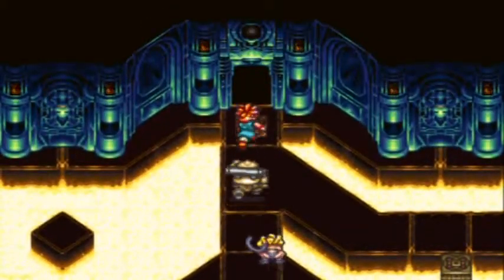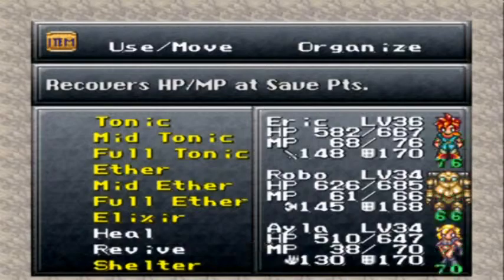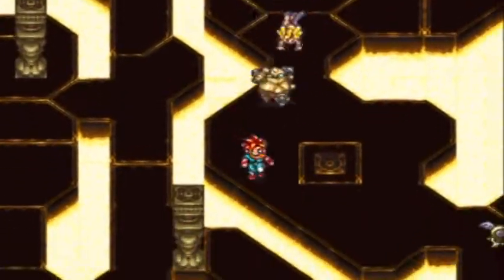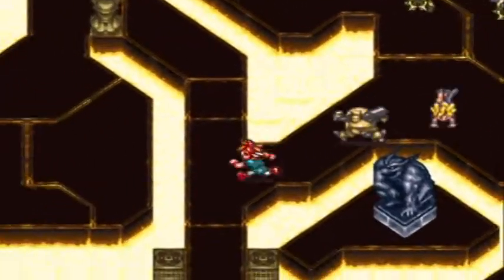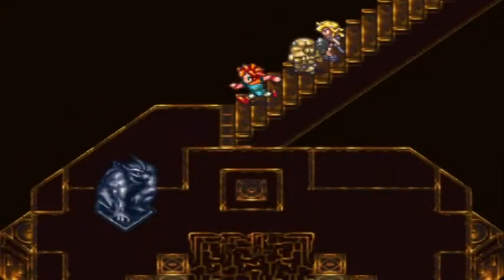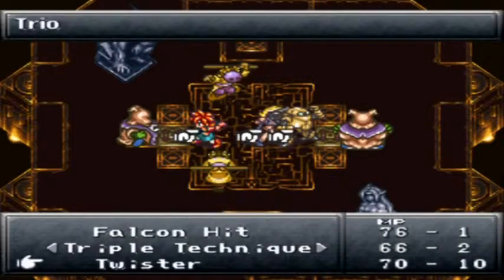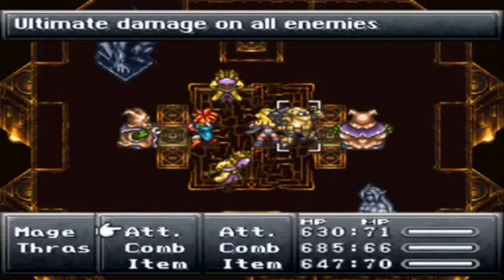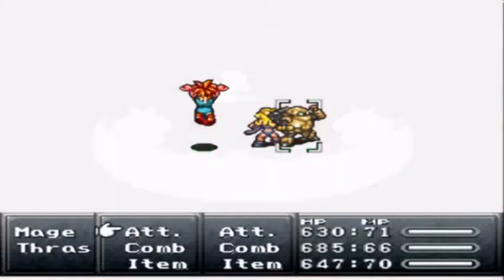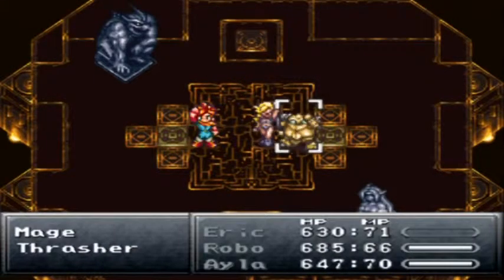Well since we're here, I'm actually gonna use a shelter. There we go. I haven't been using shelters as nearly as much as I thought I would, but whatever. It's a good thing that I actually did end up getting 99 just in case, though I probably could have gotten away with having like 20 at this point. Let's have him actually use Luminare — see how well that works. Should do a good amount of damage. Yeah, nice — take them all out. Sweet, good job.